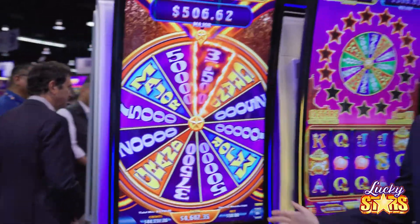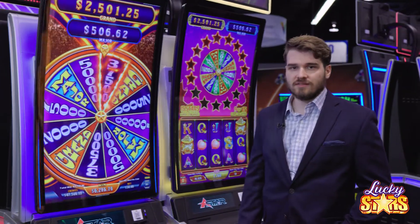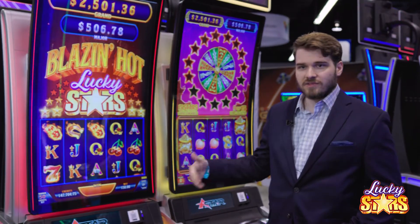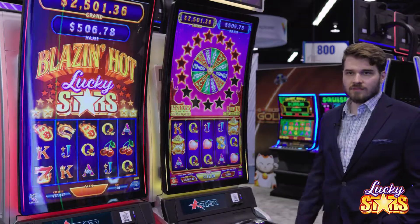You'll notice on this wheel that there's no bad prizes — all of these are significant to the player. This is also how you get in and win both of our progressives in this game. We have two art packages: Blazin' Hot, which is a classic fire-themed slot package, as well as Emperor's Lucky Stars, which is a more Asian-themed art package.